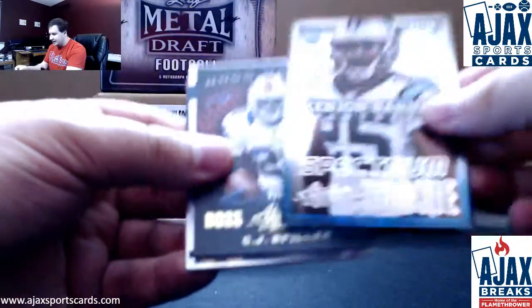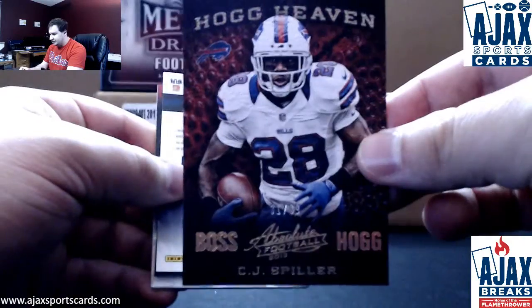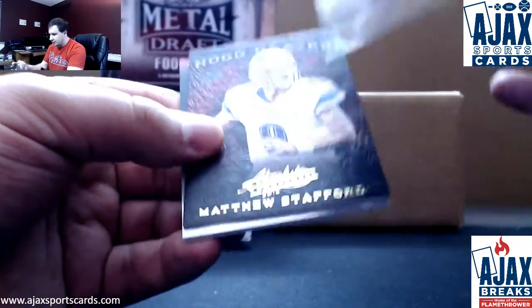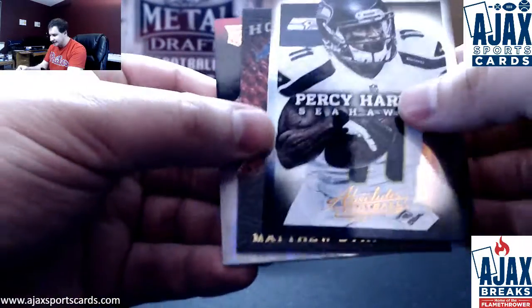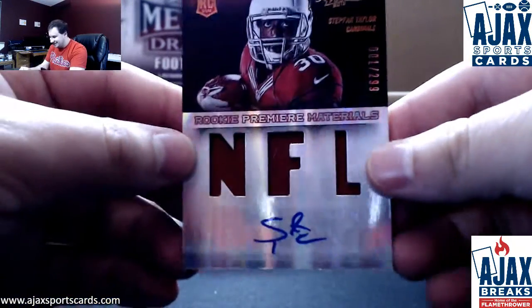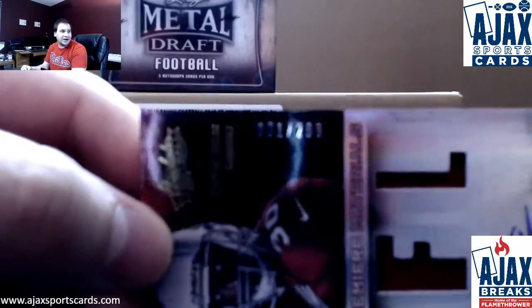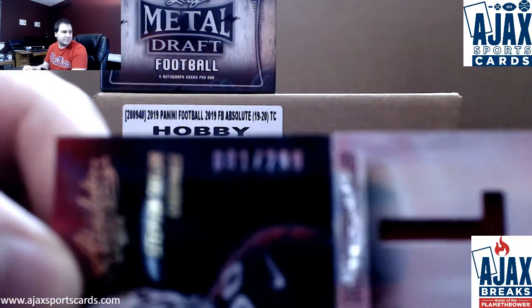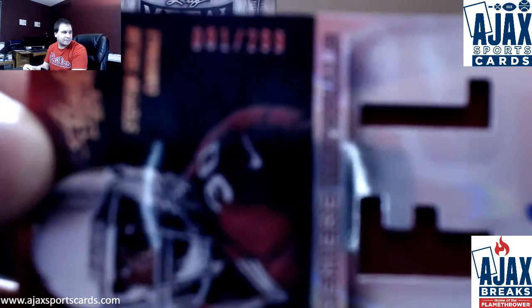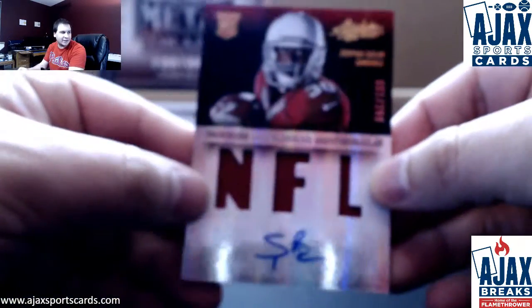Alright, we've got 2.99 Kenyon Barner, number 2.99 as well, C.J. Spiller Hog Heaven. Base cards: Harvin, Stafford. And there's a Cardinal for us — Stephon Taylor, Rookie Jersey Auto. This is numbered 1 of 299, first one stamped. There we go, 1 of 299 on that — Stephon Taylor.